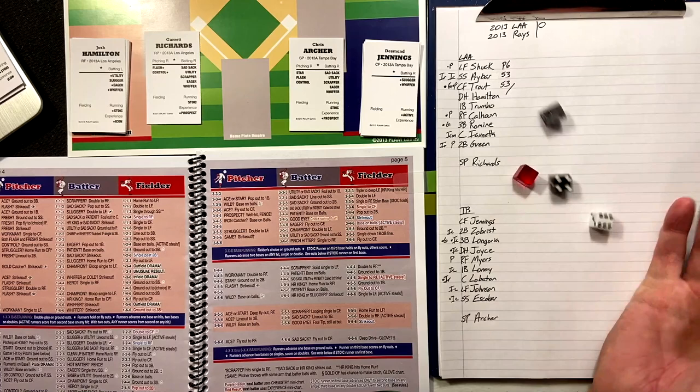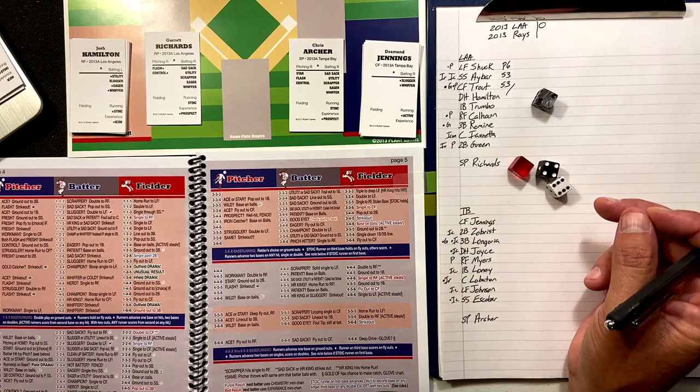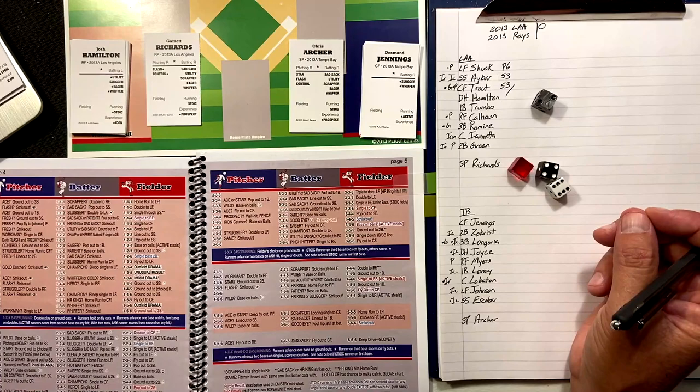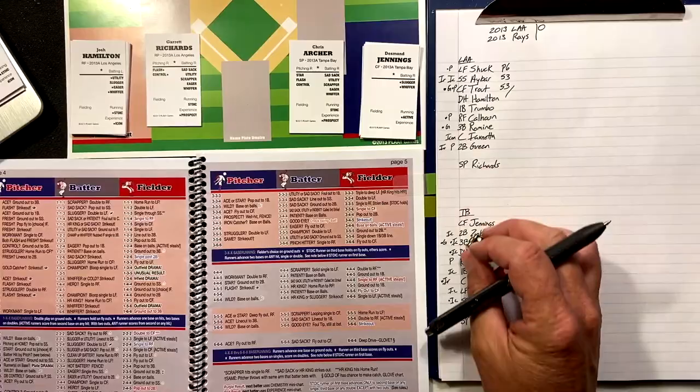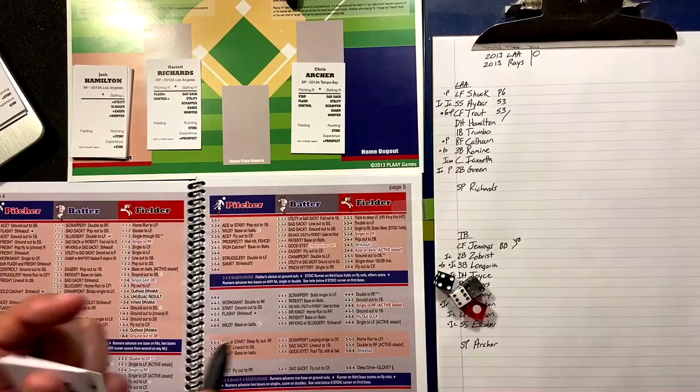Now it's the Rays' turn. Desmond Jennings — two-four-six — the pitcher doesn't have control. Semi-decider die says no. Is he eager or sad sack? No. Base on balls. Is he active? Semi-active. He is going to be active, so he steals. Desmond Jennings with a walk and a stolen base.